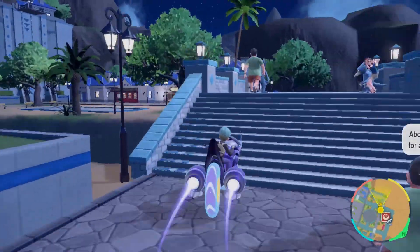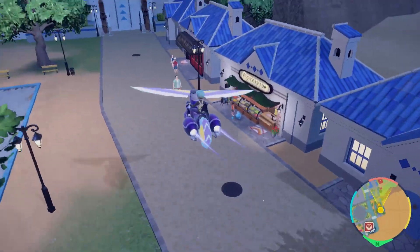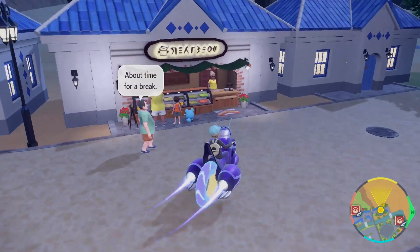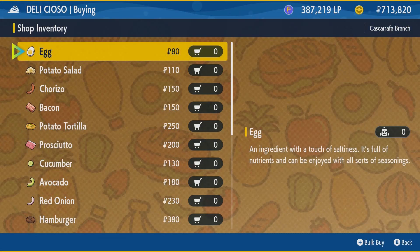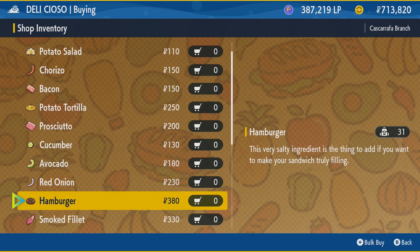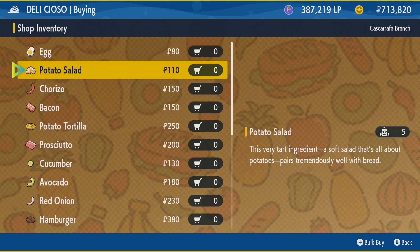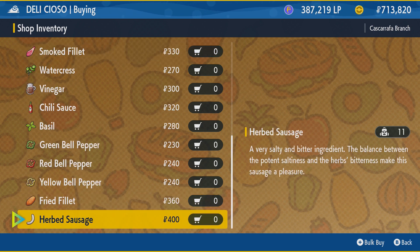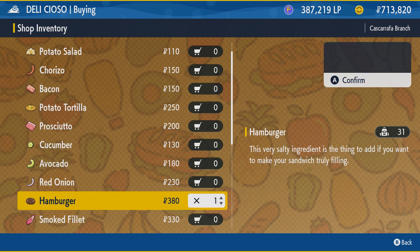The next thing you're going to want to do is load up on every other ingredient. I went to Cascarrafa, the Water Town, and go to Shur Cans and the Deli stores — these are all over the map. Just load up on every ingredient; I bought like 50 of each. If you are post-game, you probably have a lot of money, and if you're doing a lot of raids you'll have nuggets and Big Pearls you can sell. The main ingredients you're going to want are tomatoes, onions, green peppers, and hamburgers for this recipe, plus another ingredient that you'll need.